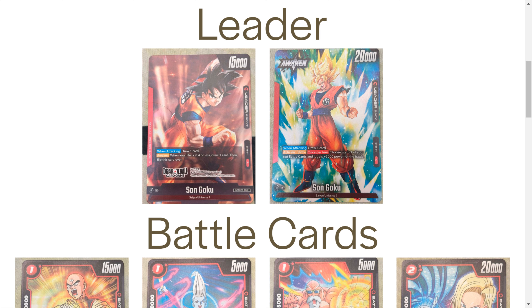Worth noting: in the bottom left we can see there is red, blue, green, yellow, and black — I'm assuming a color pie wheel, with this being obviously red. We also have tags still in the form of Saiyan and Universe 7. Whether these tags remain the same who knows, but I'm pretty sure Saiyan and Universe 7 is a tag we'll see going forward.